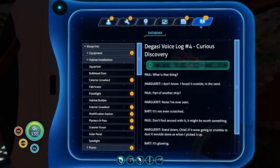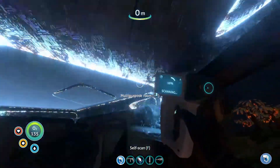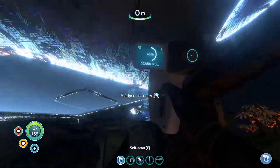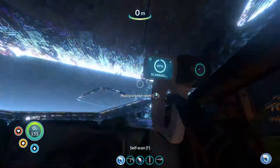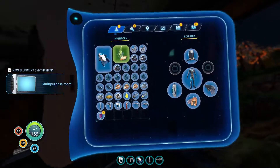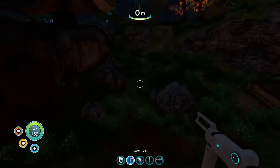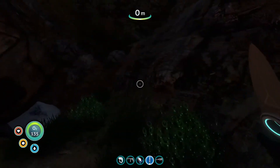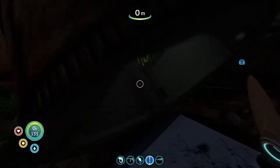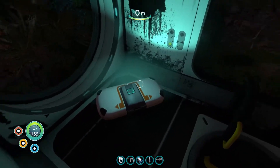I don't know what that was. What is that thing? I found it outside in the sand. Part of another ship? None I've ever seen - not even scratched. Don't fool around with it, it might be worth something. Stand down chief. If it were going to crumble to dust it would have done so when I picked it up. It's glowing. We're not the first people to come to this planet. People? Maybe. Could be aliens. Could be the damn sea monsters for all we know. One thing for sure - we ain't going to find out by staying here.